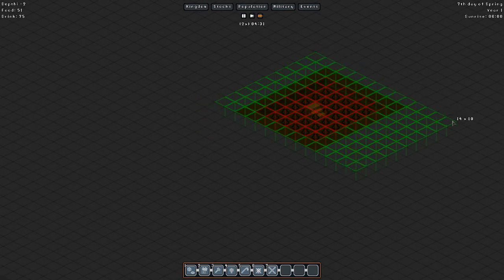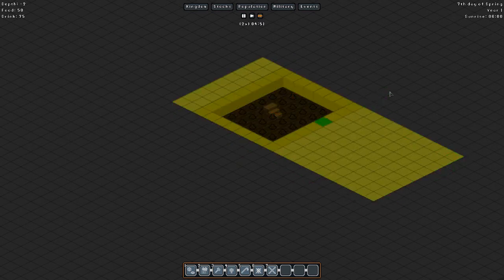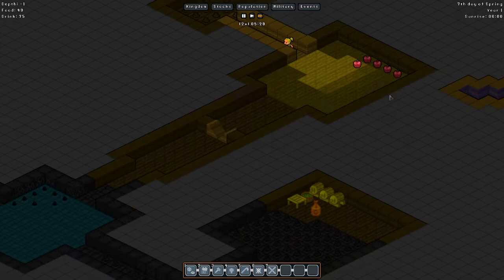We're just gonna do a ton of mining — boom, just start digging away guys. You got your work cut out for you. I just want to find some coal. We need to start finding and looking for other kinds of resources.